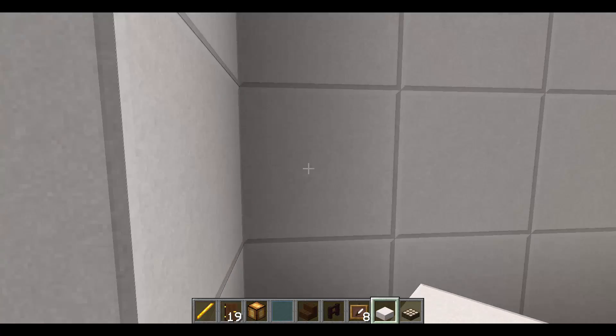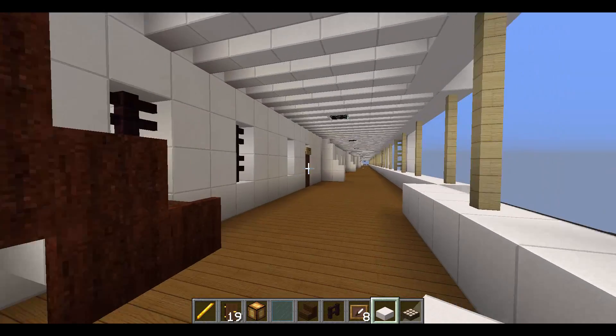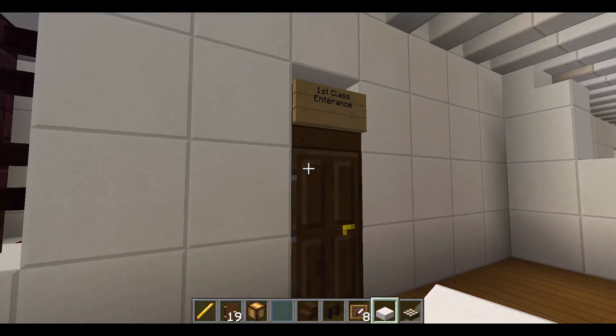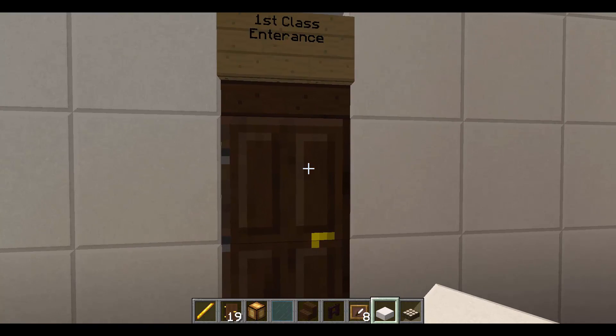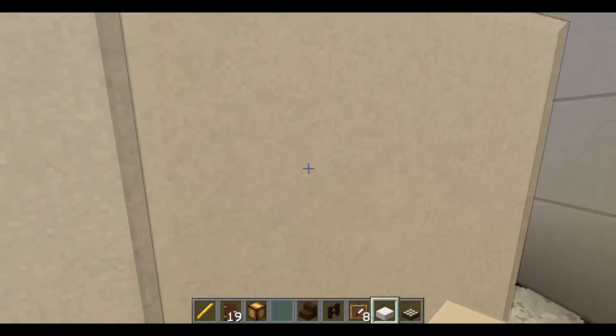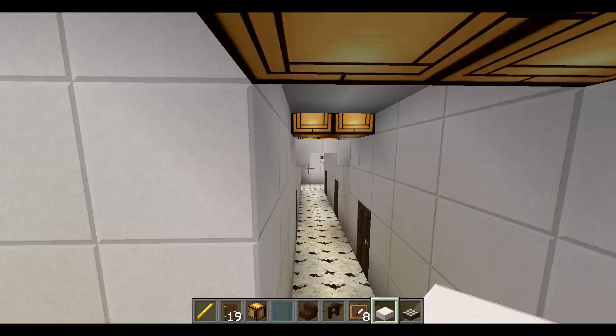And we have B-Deck. Not much has changed really. I added support beams identical to Mauritania's. We have the first class entrance, which is basically the same thing as A-Deck.